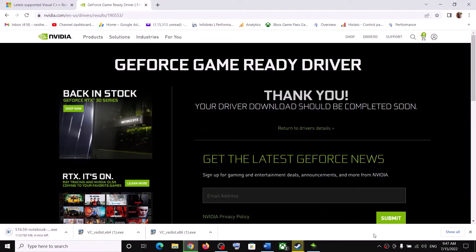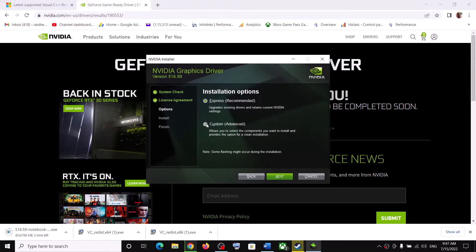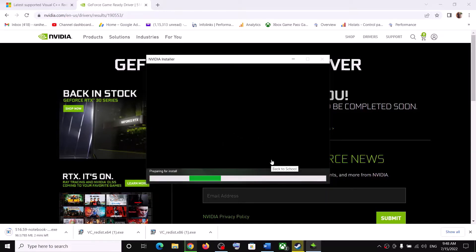Once the download is complete, run the exe file. You will see this screen — click on Agree and Continue. Then put a check on the box which says Custom, click on Next, then put a check on the box which says Perform a Clean Installation, and click on Next. Let the installation complete.